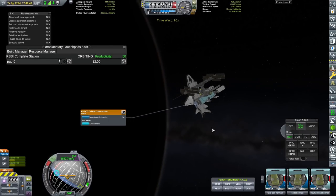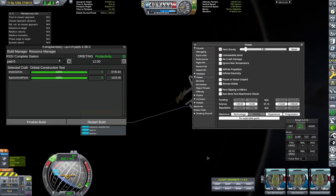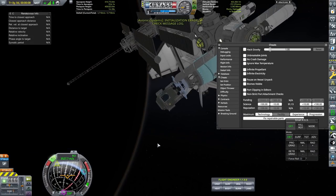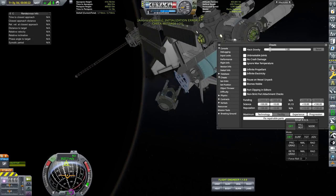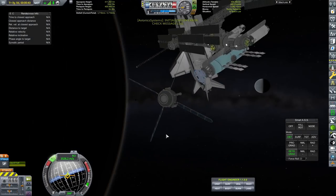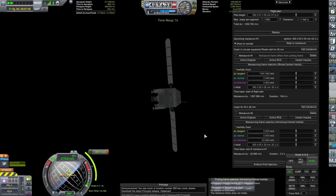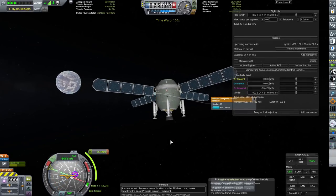We are back at the space station and we are going to build it. However, I was having a problem with this — the game was crashing because of Principia. Principia does not work with extraplanetary launchpads. The only way I can get it to work is to come into the cheat menu as I hit finalise build and hit hack gravity, because hack gravity actually disables Principia momentarily. That was the only way I could get this to work — a little bit of a shame, but at least I got a workaround. If I didn't have that, the game would crash every time I tried to finalise the build. I was super scared because the whole point of this series is building spacecraft in space, colonisation, building craft off-world. If I wasn't able to do that with the addition of Principia — which I've added for the Redux version of this series — that would have been very, very sad indeed.